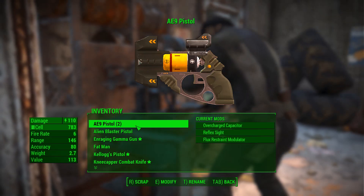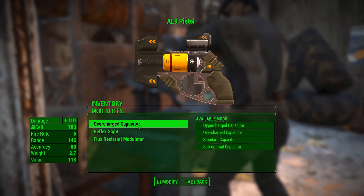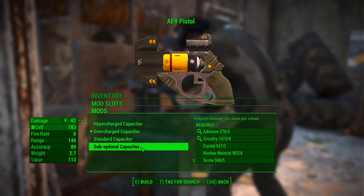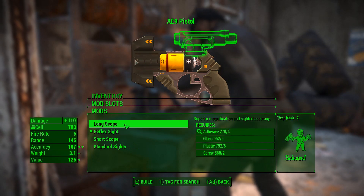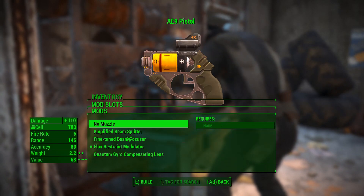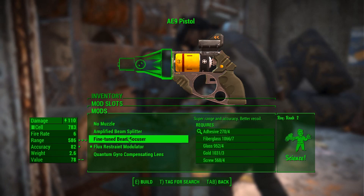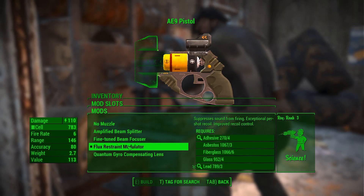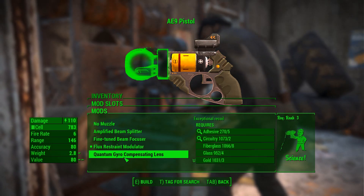There are a couple of guns available. This is the AE-9 Pistol, which you can pick up off the little frog dudes. It comes with an overcharged capacitor; you can change it to standard, suboptimal, or hypercharged for exceptional damage. You can put different sights on it - a long scope, reflex sight, short, and standard sights. There's also a beam splitter that makes it like a shotgun, a fine-tuned beam focuser for super range and accuracy with better recoil, and a flux restraint modulator which is basically a silencer, plus a quantum gyro compensating lens for exceptional recoil.